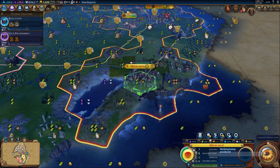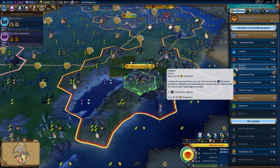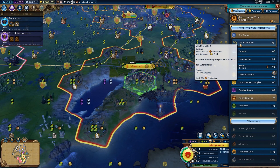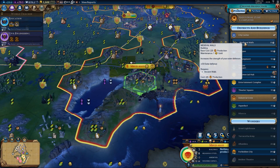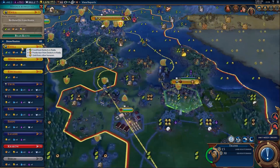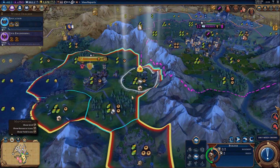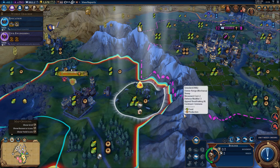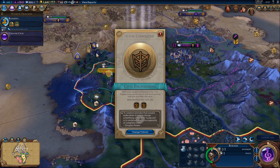Shall we build medieval walls as defence against the boats that are inevitably going to come and attack us? Medieval walls might be quite useful - it increases the strength of my outer defences. The trader from Mbanzakongo is back - let's send him back to Quila again. Six out of six trade routes now. Education is done and civil engineering is done. Engineering immediately skipped forward to banking, which is good. However, the civic did not automatically go forward.